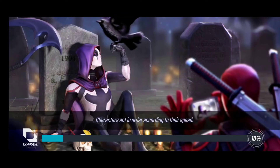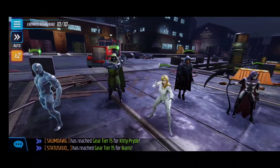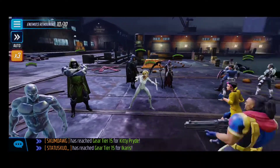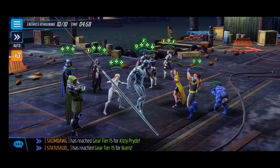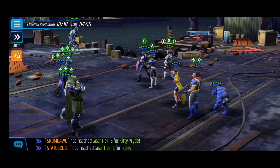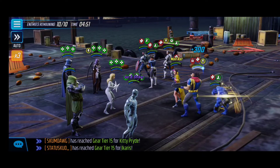Formation-wise, I put Deadpool and Silver Surfer on opposite sides and Cloak and Dagger in the middle. I'm okay with Cloak and Dagger going down before Deadpool and Silver Surfer, since those two deal an incredible amount of damage and we want to keep them alive. Cloak and Dagger are there for support — using their ultimates to blind and strip, as well as applying negative conditions on all enemies. Silver Surfer's speed is pivotal here.